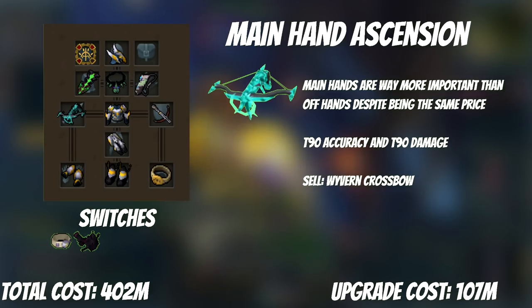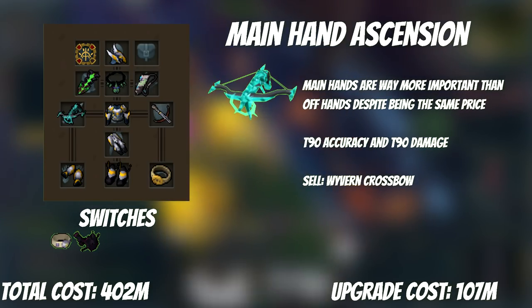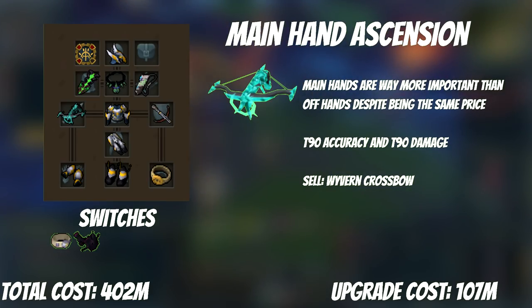It's time to upgrade to T90, and we're going to do it one step at a time. The first step is the Ascension Crossbow — for now we're only purchasing the main hand, as it's the major part of the weapon upgrade. The offhand will come much later, as it provides a lot less but costs about the same. You can sell your Wyvern Crossbow back, getting about half the cost of the main hand Ascension. Having a T90 weapon opens up most of the game, and with Reckless Aura you will have very high accuracy almost everywhere.